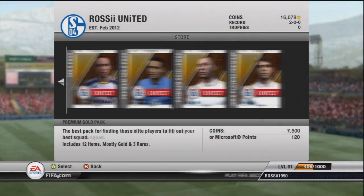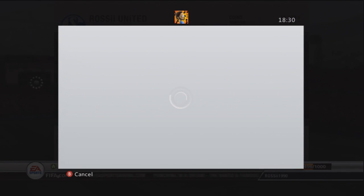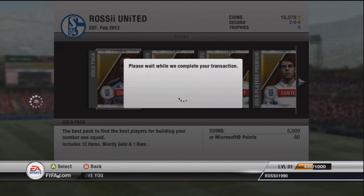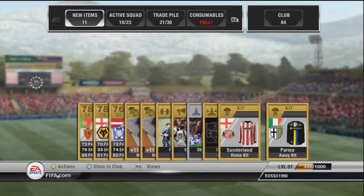Looks like we're going for another pack here. It took a while to decide — went for the normal gold pack with the one shiny. Probably didn't even get a player. No, just my luck — we got a contract. But what can you do?